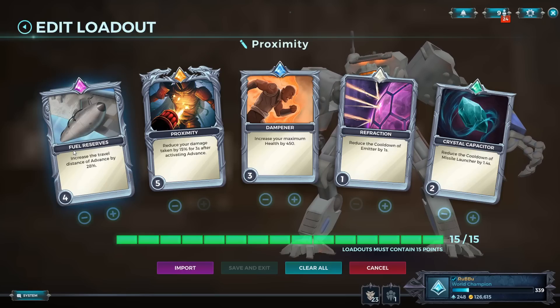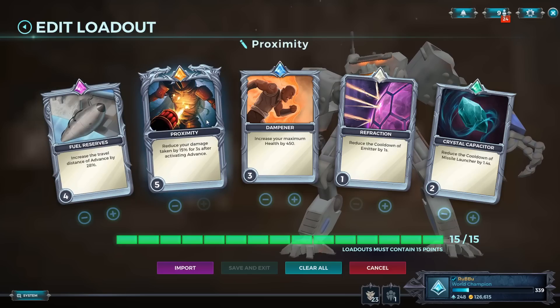I'm not really sure what height you need to get over the walls, but we're going to be at Fuel Reserves 4 for safety. Ruck 75 is pretty standard for an Aerial Assault deck - you want to have this card maxed out so you take a lot less damage for 3 seconds. It's really good. When you have 3 dashes that you can cycle off, you pretty much always have that damage reduction up.